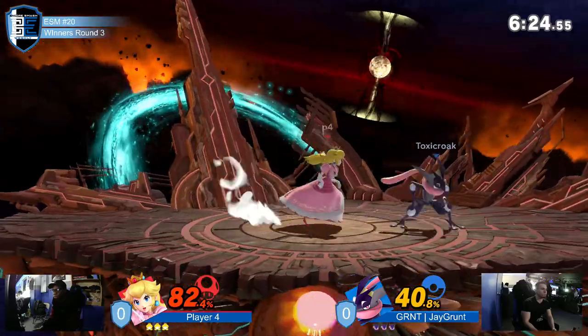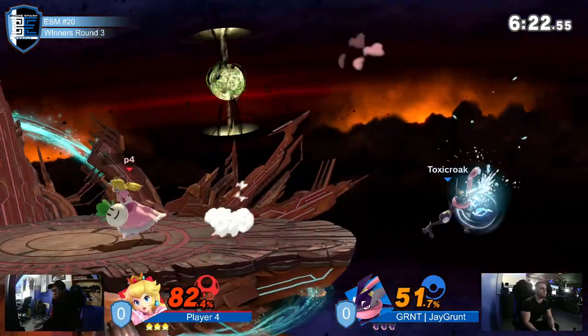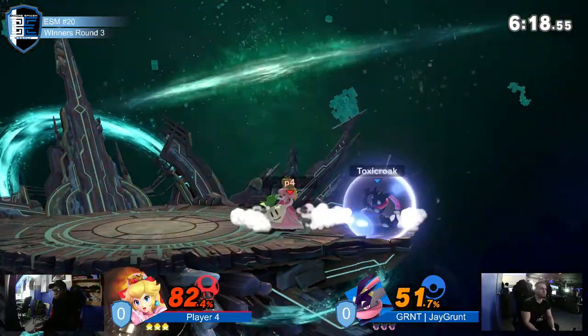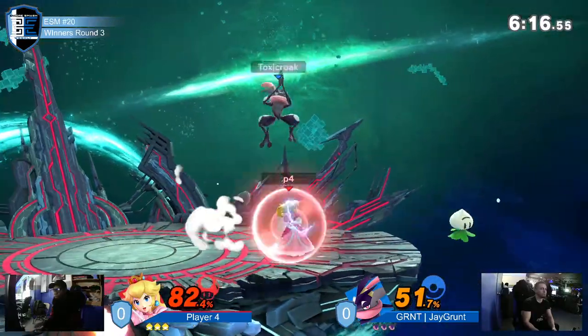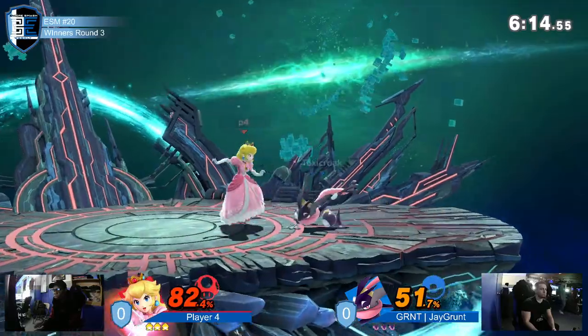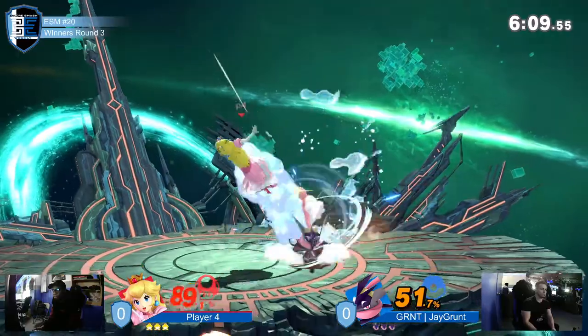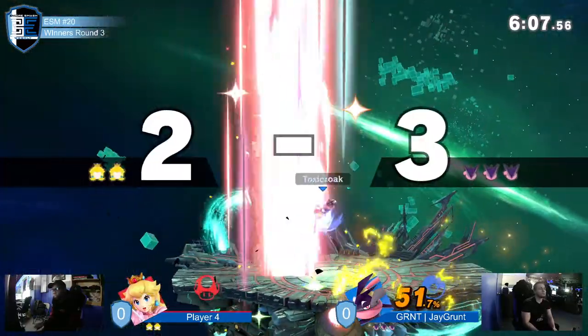Lord have mercy — if he gets caught with even a back air or a nair offstage, something like that. Greninja's disadvantage is not a bad one, but it's Peach's advantage that he has to worry about. He's good in global disadvantage, but if his opponent is right on top of him, he doesn't really have great combo length.